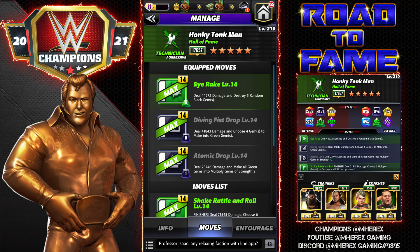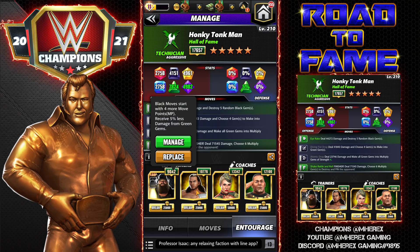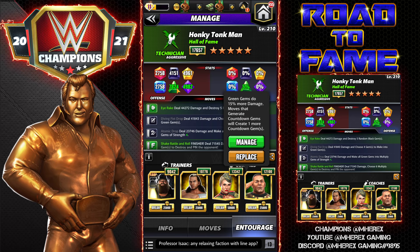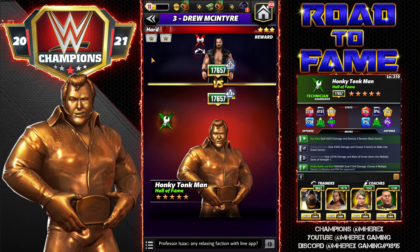First move set: Eye Rake — 6 MP green, 44k damage, destroy five random black gems. Diving Fist Drop — 6 MP black, choose four gems to make into green gems. Atomic Drop — deal 23k damage and make all green gems into multiply gems of strength two, 1 MP black. For entourage we're using Bray so we can get started turn one with four more MP, Matt Hardy for multiply gems increased by strength, Lacey Evans for showboat — purple and green gems do 20% more damage — and Tech John Cena for green gems doing 15% more damage, buffing the greens as high as we can to take advantage of those multis.